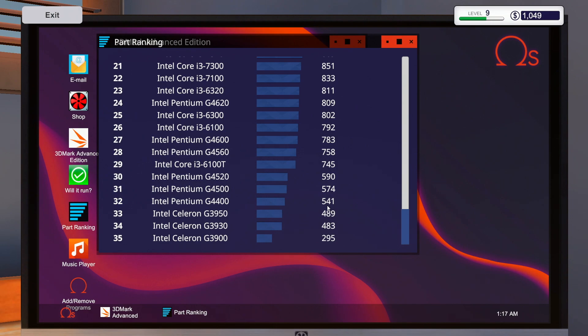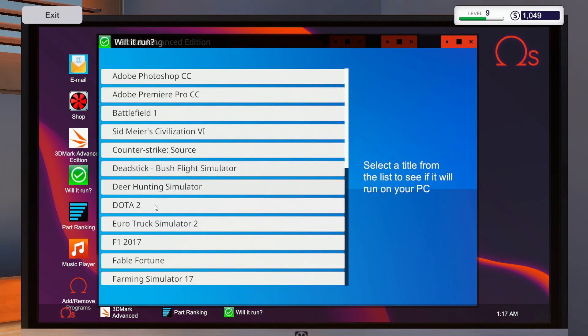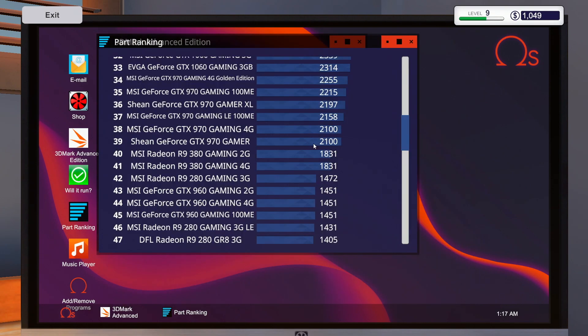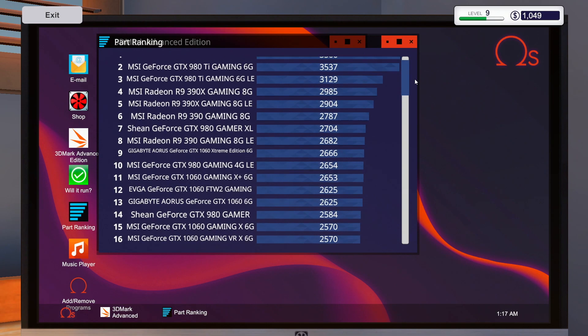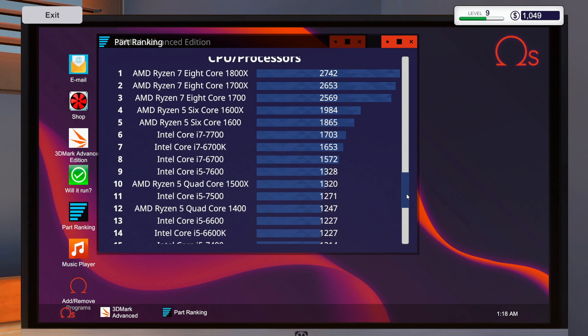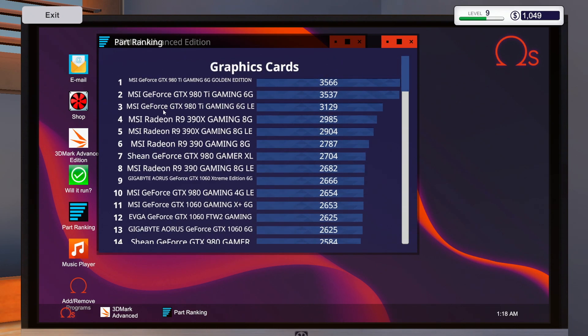Our processor is around 541 and the 970 Gamer scores 2100 — that adds up to about 2641, which is close enough to 2758 that I guess the rest comes from the RAM. So it looks like it's the sum. Based on that, we're going to go with an i5 1500X and a 980 Ti — I think that should work out.